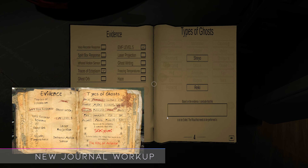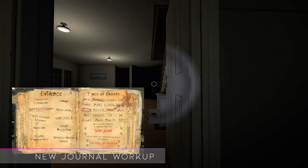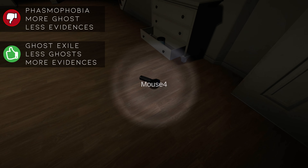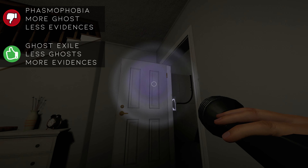Despite a large number of ghosts to choose from, it's easy to narrow down your ghost type. Since there are 10 clues to look for to determine your ghost, there are fewer ghosts with overlapping evidences and thus it is easier to specify your ghost type.